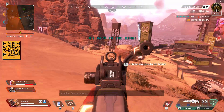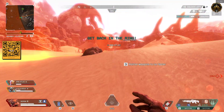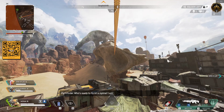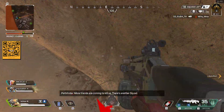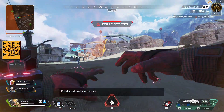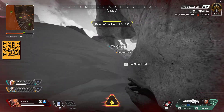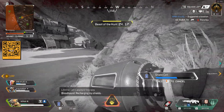Reloading. Ready to fly. Your friends are coming to you. Here's the spot — it's a bad reveal. I'm scanning the radar. Recharging shields. Let's explore this way. Recharging my shields.